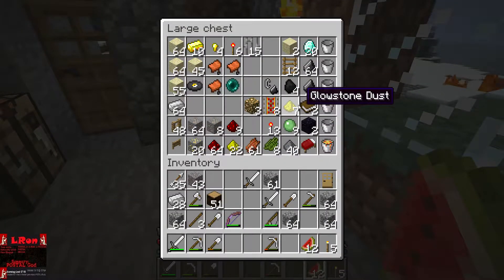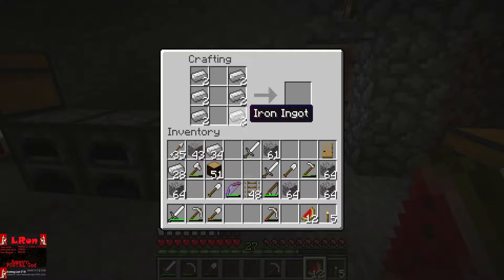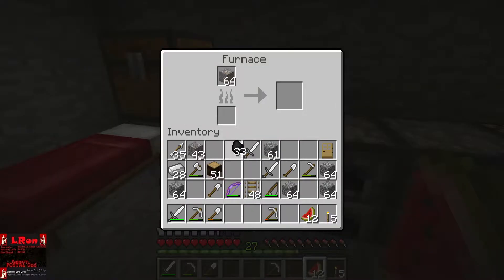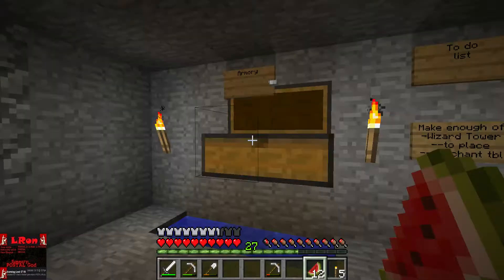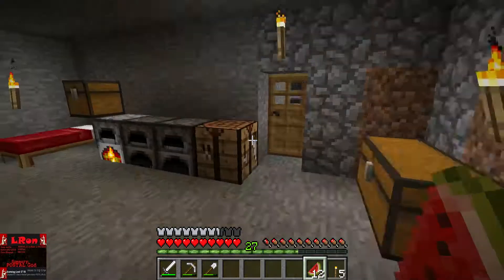Hello everyone, Elrond here with part 67 of my Minecraft 1.2.3. Looks like we're trying to make some more rails. We're at that level where we could be considering going back to the enchanting station, so I guess we're probably going to wrap up the minecart out there.